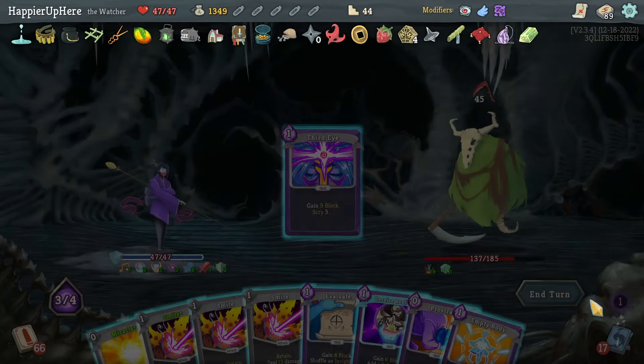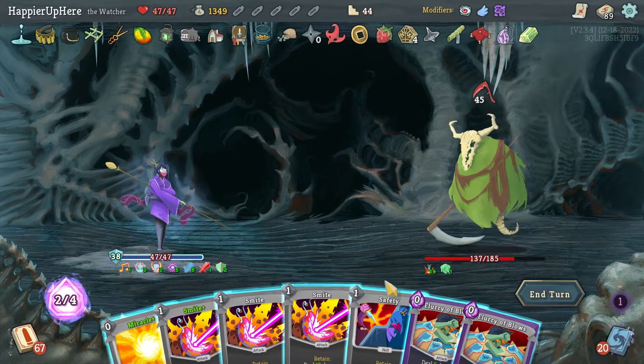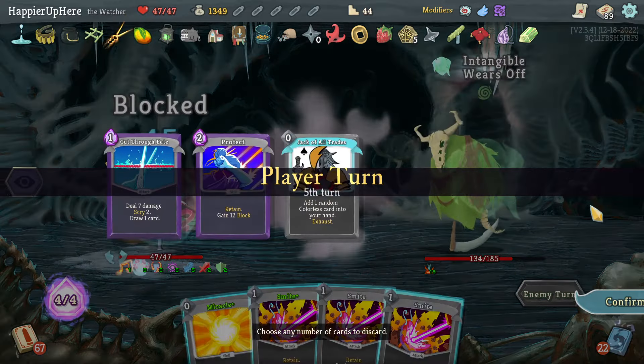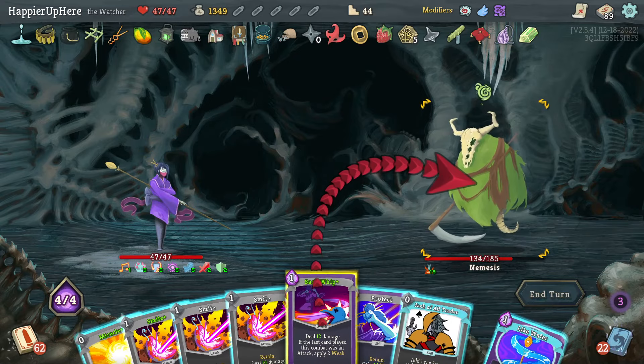Prostrate, Deceive Reality, Evaluate, Empty Body, two Flurry of Blows, Safety — allows me to be fully defended. Bummer, had to lose all my potions. Let's do Sash Whip, Cut Through Fate, and Pressure Points — actually not a bad idea here, would deal a lot of damage.